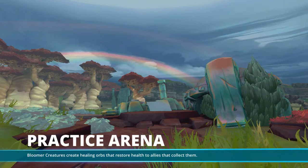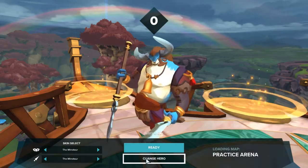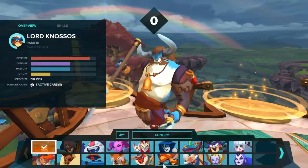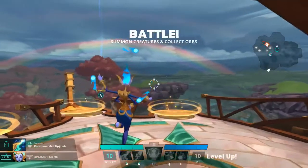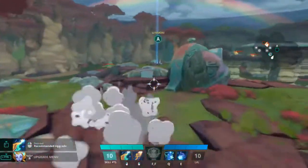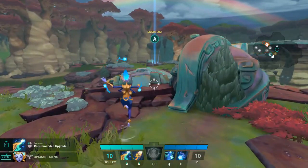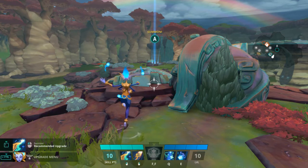Another way you can build her — let me reload and show you — you can basically take all of her damage abilities and she does crazy damage. But you are going to take a lot more damage from your orbs in this build. I'll put links to both of these builds in the description.